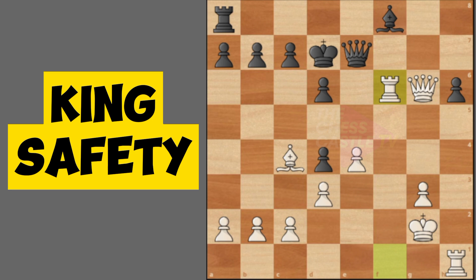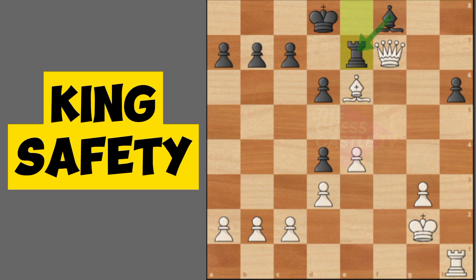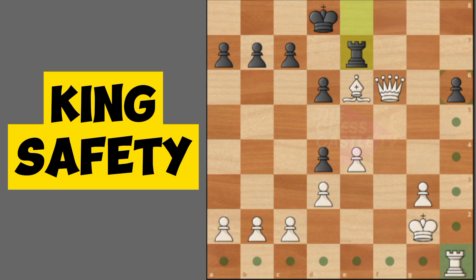That is the importance of not keeping your king in the center — your king will be in trouble. Check, and the main idea here is threatening mate in one move. The opponent will block with the bishop or with the rook. We can capture with check, then give check again; the opponent blocks with the rook, and rook takes pawn.